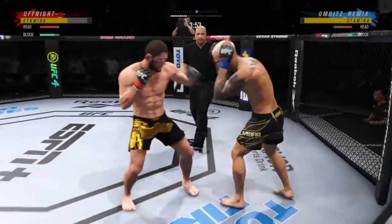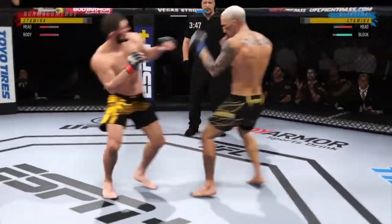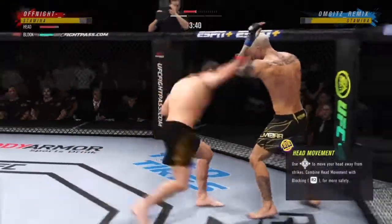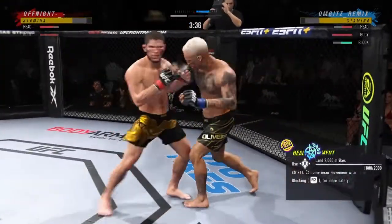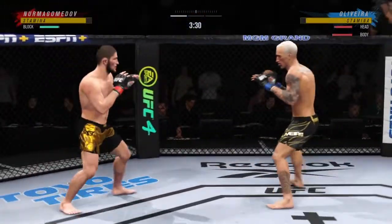That's a pretty good right hand there by Khabib Nurmagomedov. You're so worried about the wrestling that when the hands come, you're not expecting it. Khabib lands early. This striker knows one direction — that is forward. He knows one style — that is aggressive. And that's exactly what we've seen tonight. He has every intent of overwhelming every guy he steps into the octagon with.